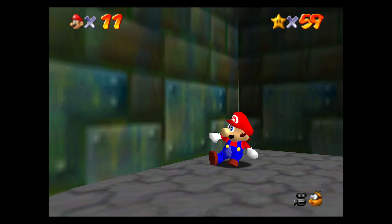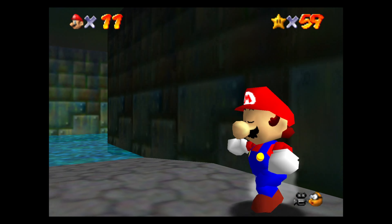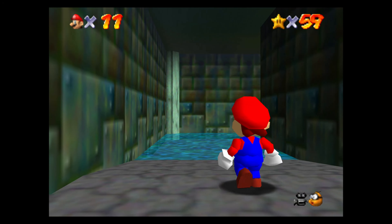Hey everybody, Axe and Ronder here, and welcome back to another episode of Super Mario 64. In the last episode, we took down the mighty, lethal lava land. Oh, evil, evil place.